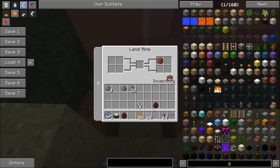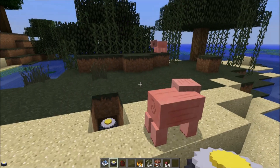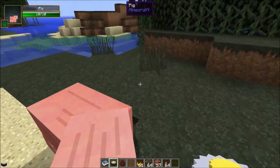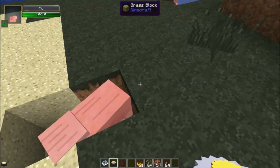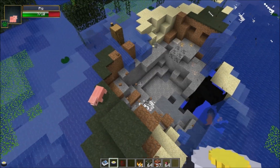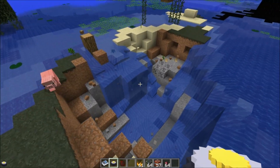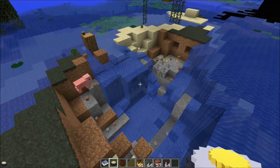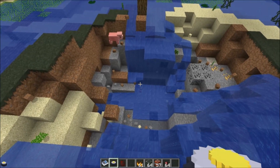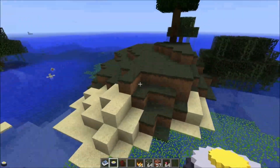So if I add TNT, you'll see what happens. I'll step on it. If you add TNT into the landmine, when it detonates it throws TNT in all directions. It's like a cluster bomb and it can deal quite a bit of damage.